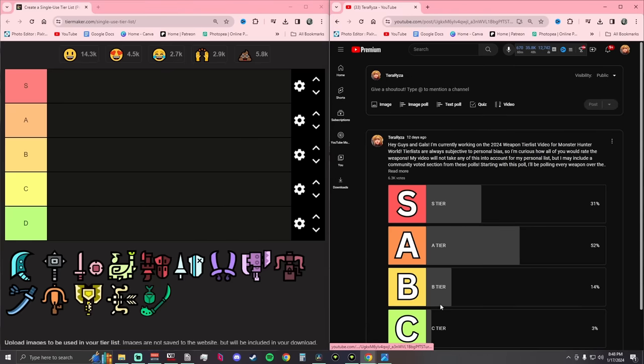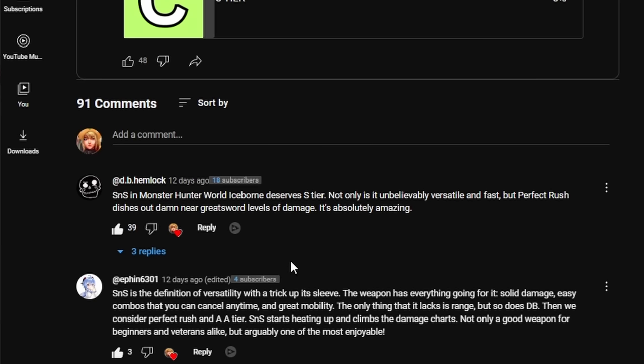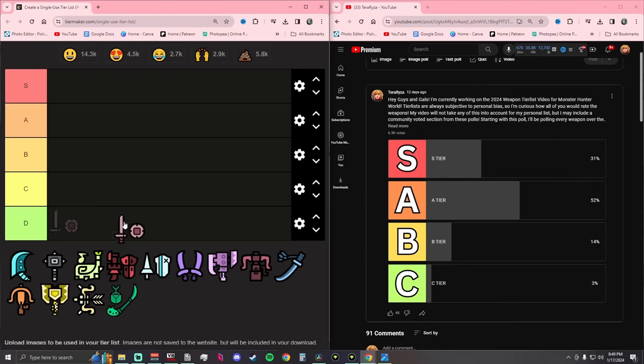Starting off with the Sword and Shield in the community vote, you guys had it at A tier. DB Hemlock says: the Sword and Shield in Monster Hunter World Iceborne deserves S tier — not only is it unbelievably versatile and fast, but Perfect Rush dishes out damn near Greatsword levels of damage. It's absolutely amazing. Another comment says: S tier all day — fast, able to change attack direction on a whim, quick access to items, can mount better than Insect Glaive (proven mathematically), can block, slashing and knockout damage, great for elemental and status effects. Great for new hunters and veterans alike. Community places it at A tier.